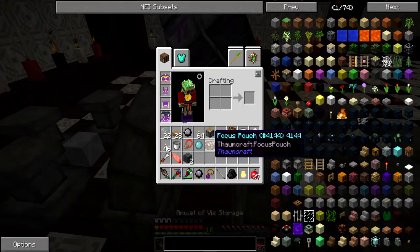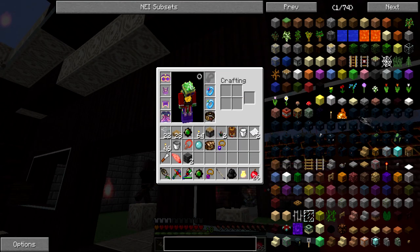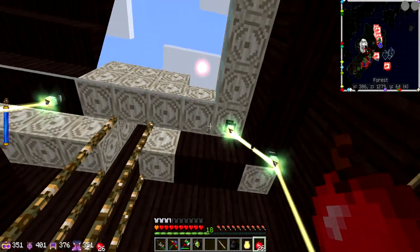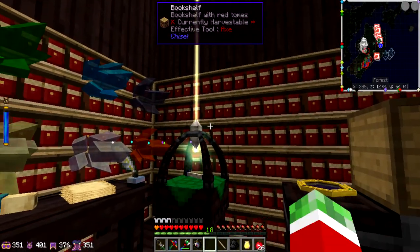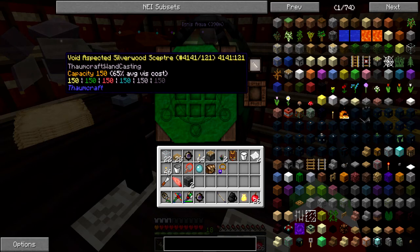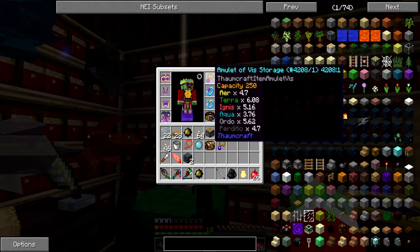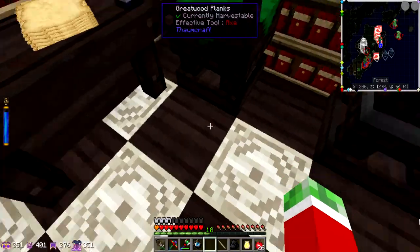Oh guys, do you know what this means? I'm just standing right here and it's charging me up. I'm standing here recharging a wand that can store 250V, combined with the current staff in my hand that can also store 250V. I got myself a Void Aspected Silverwood Scepter that can store 150V and charges at an immense rate. This is crazy — TomCraft, I love you! It's very slow though, so that's the main reason I'm working on creating the very powerful nodes.